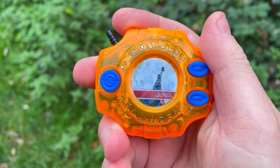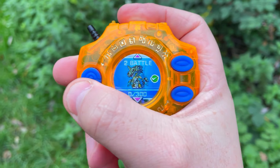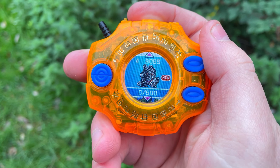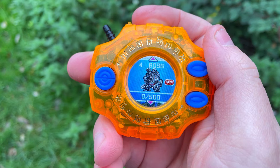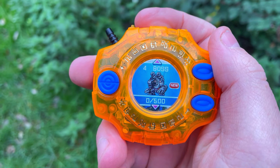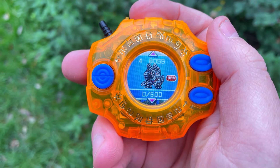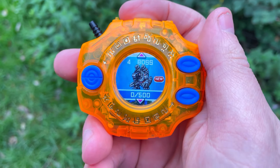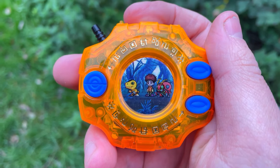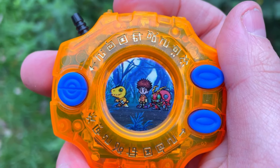Here's a tiny little nitpick: one thing I don't like is that when you select your next mission, you can already see who it is. I kind of get it because it's like, oh, this is the Machinedramon fight - get ready. But I think it'd be cooler if it was at least a silhouette until you've cleared it. Once you've already cleared it I get it, but for the first time it would have been better to keep it a surprise. Anyway, we've teamed up with Izzy and Tentomon and we're ready to take on Machinedramon. Let's rock!